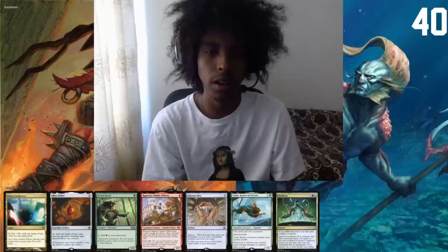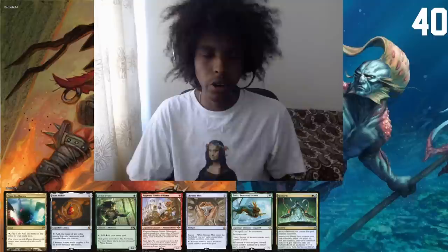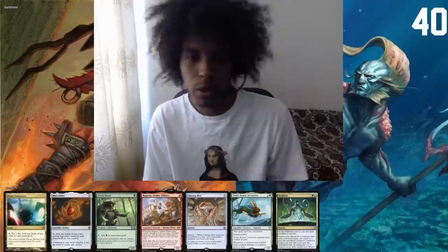Hey guys, welcome to a new video. Today we're playing Thrasios Rograkh. This is a Cloudstone Curio deck. The idea is getting Magda to get out Cloudstone Curio, then abusing the fact that we have a zero CMC creature to start the Dockside loop, and then once we have infinite mana we can just put it into Thrasios.